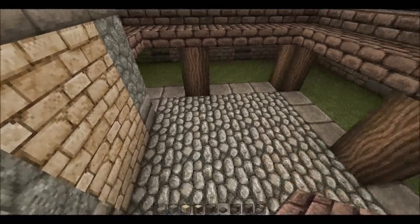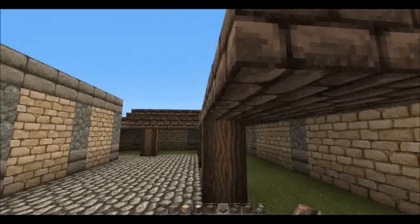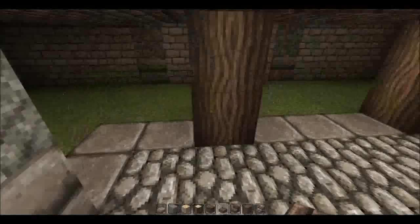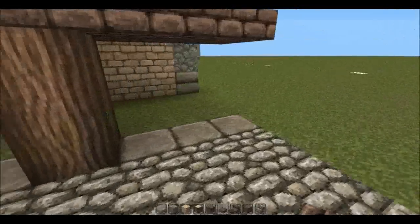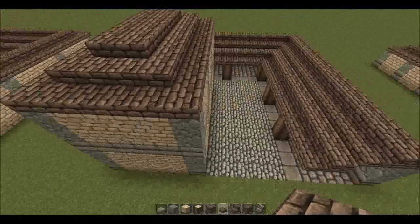For the inner courtyard I've laid a floor of cobble, but it's up to you what you put in here. Then along the outside between the wooden pillars I put in double slabs — this gives a nice border to the courtyard.